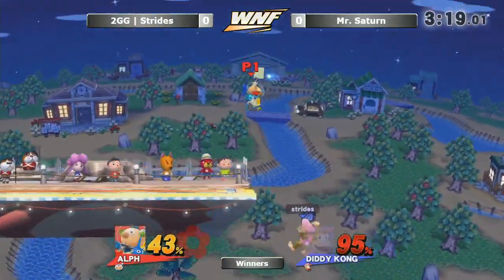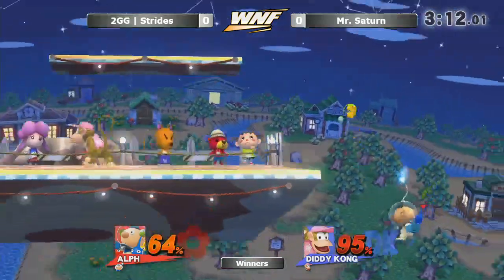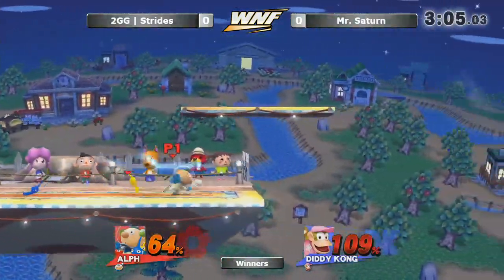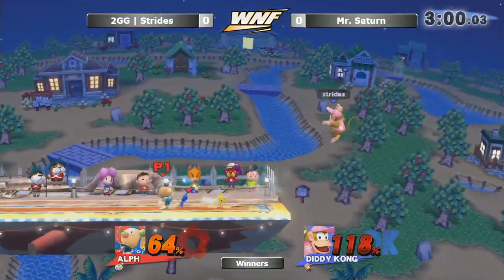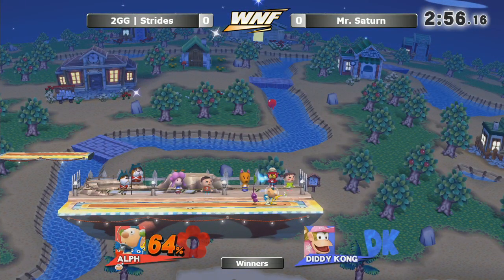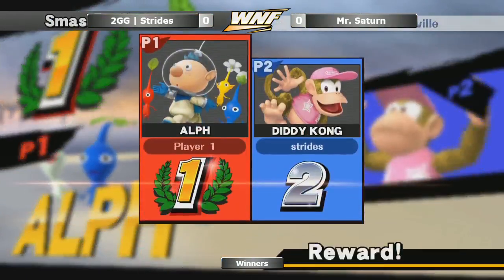Good pivot. What I'm seeing a lot from Mr. Saturn is he is consistently punishing Strides — just going back and getting him with a pivot grab or a pivot forward smash. And Strides still hasn't really found an answer for it. He's been trying to go in and punch him there, and again he's just getting hit — runs into the up smash. Very good spacing by Mr. Saturn. Keeping that gate control, and again gets him with the yellow forward smash — that disjoint, man, he covers so much ground.